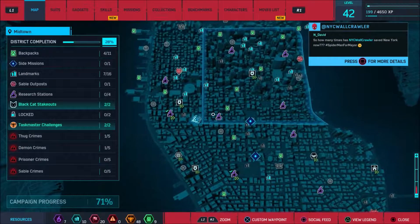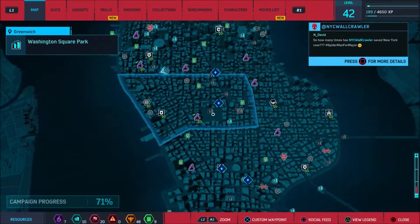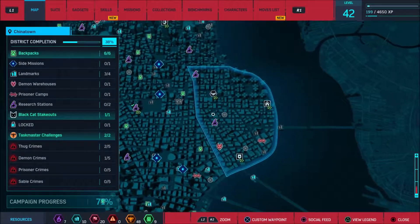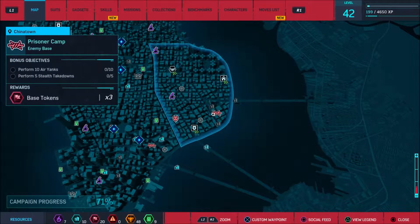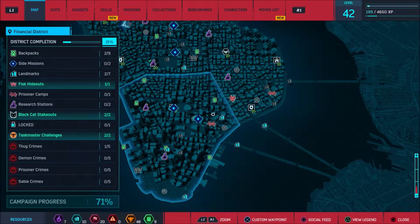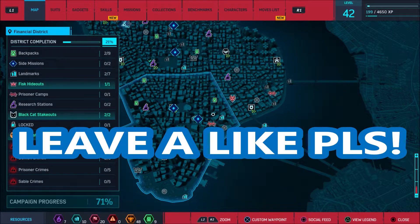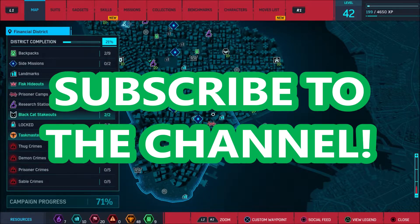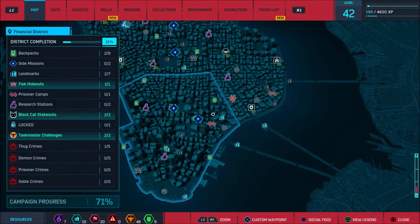Looking at what we have left on the map — there are none in there, none in here, there's one there and one there. So when we come back, we will be starting at one of the prisoner camps — either the one in Chinatown or the Financial District. These are the last two we have left, so be ready for that in the next video. If you enjoyed this video, be sure to hit the like button down below — it does support the video and me. Comment anything you want down below. Subscribing to my channel helps you know when I upload. Win-win. But other than that guys, it's been Atomic — catch you in the next one, peace out.